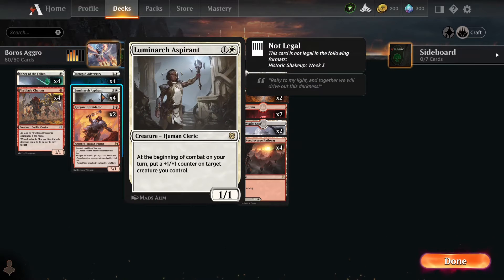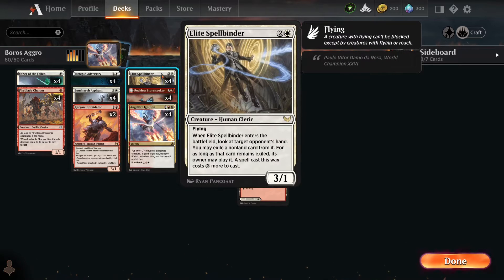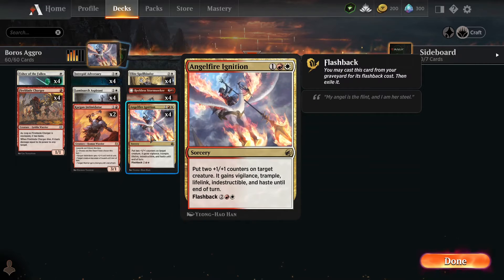Lumeric Aspirant — everybody knows what that guy does. The Kargan Intimidator is the Swiss Army Knife of 2-mana creatures. We got Elite Spellbinder, who allows you to look at your opponent's hand — which is awesome — as well as pick out a card and make it more expensive. Plus he's a flyer with 3 power, which is good. We got Reckless Stormseeker, my MVP from yesterday. Angel Fire Ignition is a Sorcery — put two +1/+1 counters on target creature, it gains Vigilance, Trample, Lifelink, Indestructible, and Haste until end of turn, and you get to play it a second time. So that ain't bad at all.